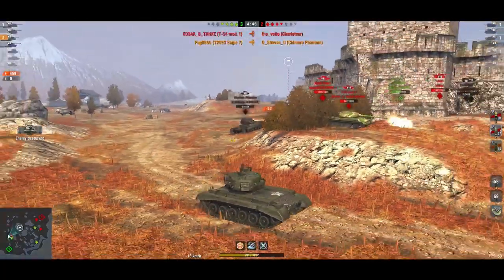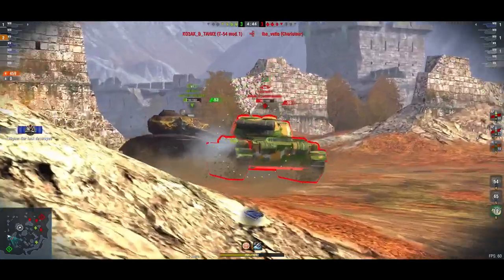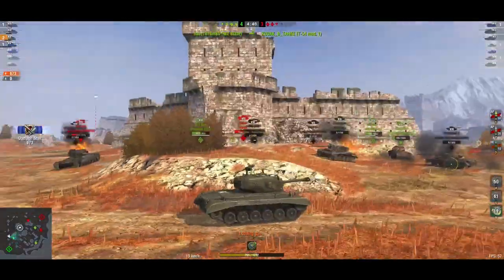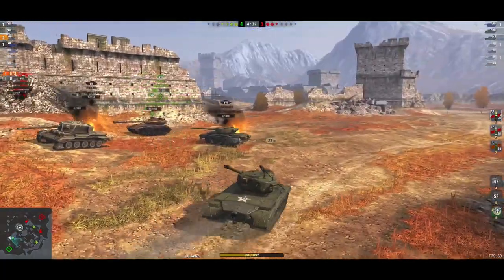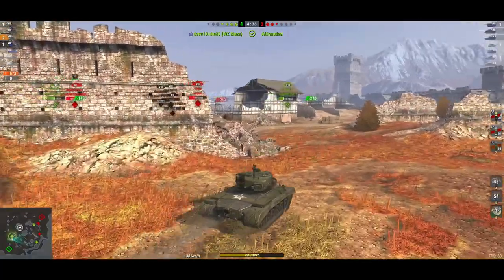That's the problem because you'll bounce a lot, especially when you're uptiered, and you will get annoyed. And you'll then realise why it's got good credit efficiency — because you've got to buy premium ammunition and use it. And that's what defeats the object of a premium tank. The object of a premium tank is you go out and get some decent credits — not to spend all your credits on ammunition. And therein lies the problem.